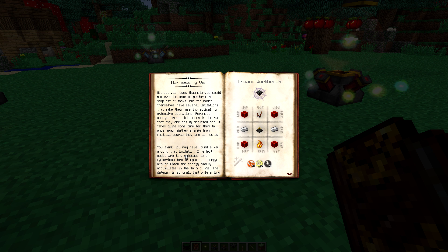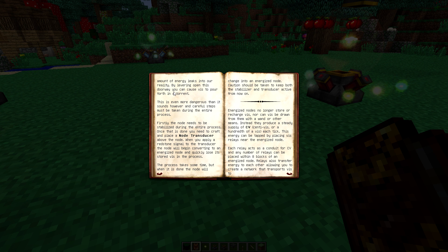Nodes take a little while to recharge, especially when you've got them on a stabilizer — it won't recharge at all, or only at half rate on the basic one. But you might have found a way around that limitation. In effect, nodes are tiny gateways to a mysterious font of mystical energy, and by levering open this doorway you can cause vis to pour forth in a torrent. However, careful steps must be taken: first, the node needs to be stabilized throughout the entire process — it needs to be on a stabilizer and the stabilizer must remain active. You cannot disable the stabilizer once you have it energized.